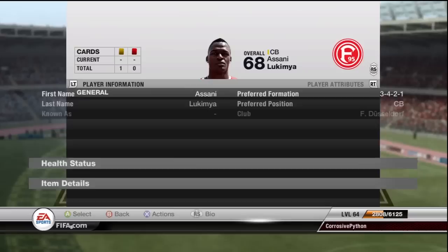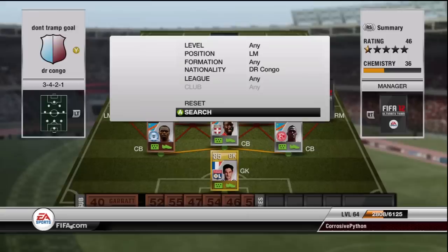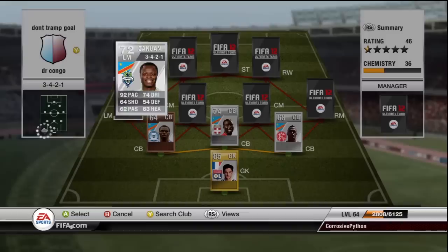On to the right center back was Leukemia — he was alright, got the job done. 6'3", 1,000 coins for this guy. 63 pace and 76 defending. The only thing is he has 56 heading, which is absolutely terrible for a center back, but it never really bothered me. I didn't find him to do that bad. Overall just pretty decent — don't rate him too highly.